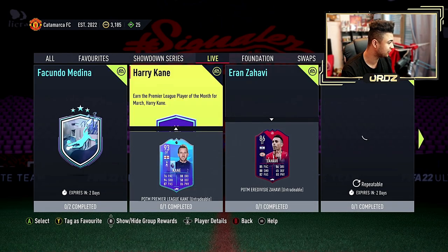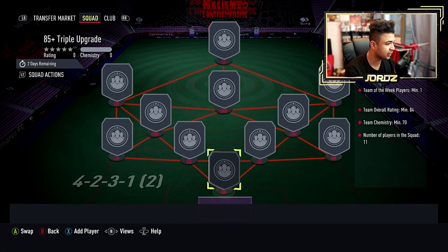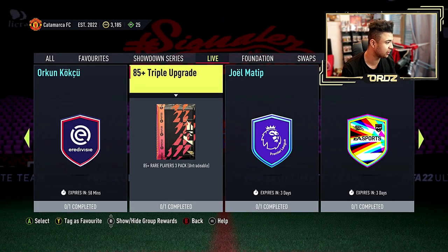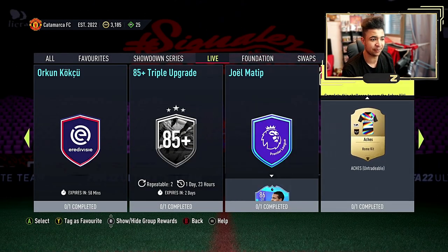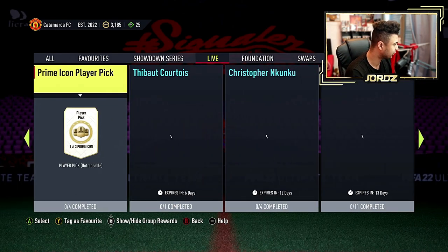Have a quick look at what else has dropped — we've got the 85 triple. Let's have a quick look at what you guys need to do for that. That's going to be a team of the week, 84 rated, 70 chem. I'm not going to be doing that because it's only for an 85 triple, plus there's nothing great in packs right now. So it's not really worth it unless you wait for the promo on Friday, which is apparently Club Captains — so it might be worth holding on to that.